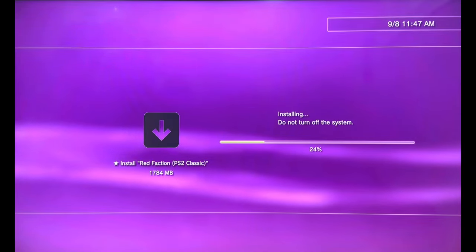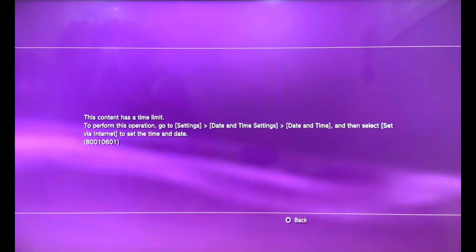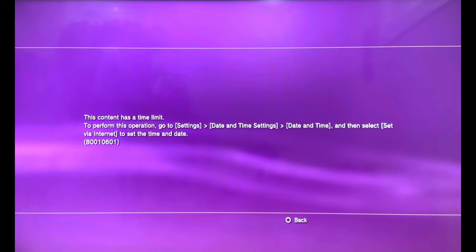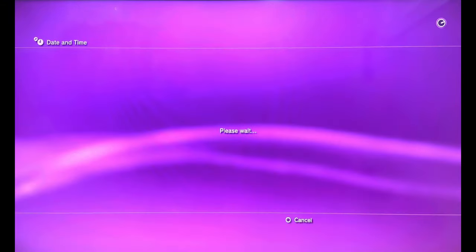You can check that tutorial out. Once installation is completed, we're going to start the game up. If you see a message saying 'This content has a time limit,' that's nothing to worry about. All you have to do is change the date and time settings, set via internet, and start the game.